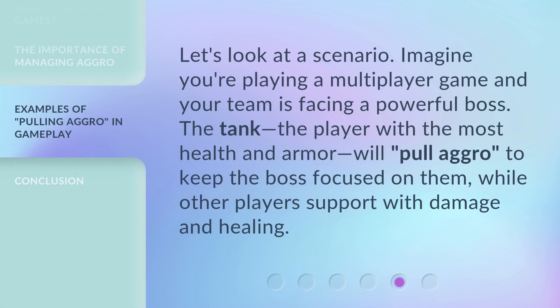Let's look at a scenario. Imagine you're playing a multiplayer game and your team is facing a powerful boss. The tank — the player with the most health and armor — will pull aggro to keep the boss focused on them, while other players support with damage and healing.